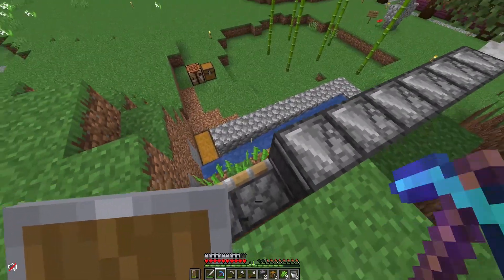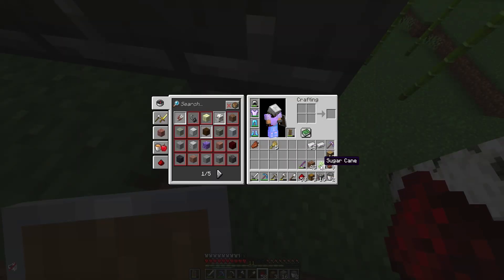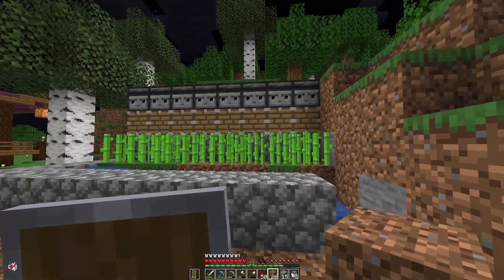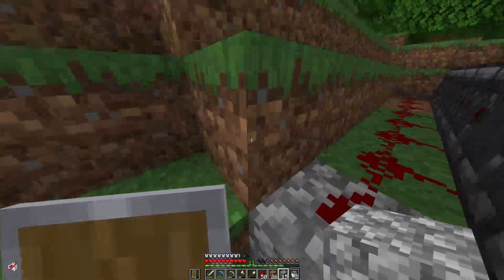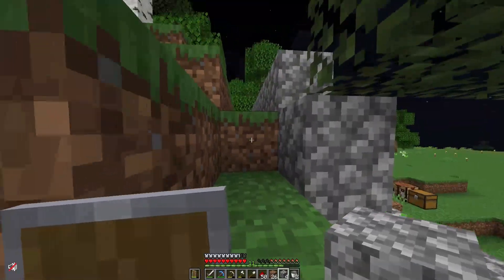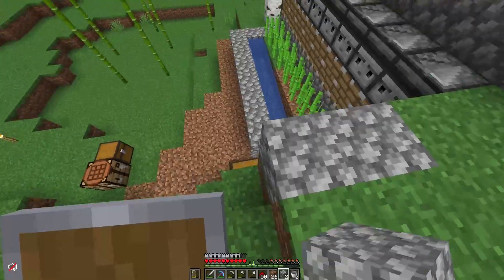Another way you can see if you did it right is this little arrow should be pointing that way. After you've placed your observers, you're gonna want to come and put some redstone dust behind every single observer. Technically you could go ahead and leave it like this, but I'm gonna go and hide all this redstone just so no one destroys it on accident. I'm gonna make it so you can see what's going on on the inside of the machine with some glass.